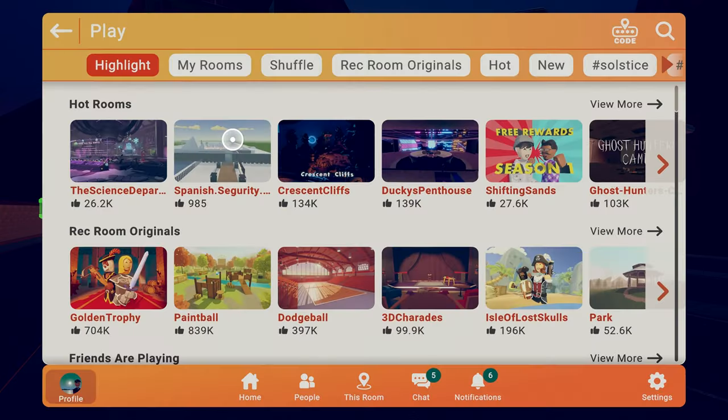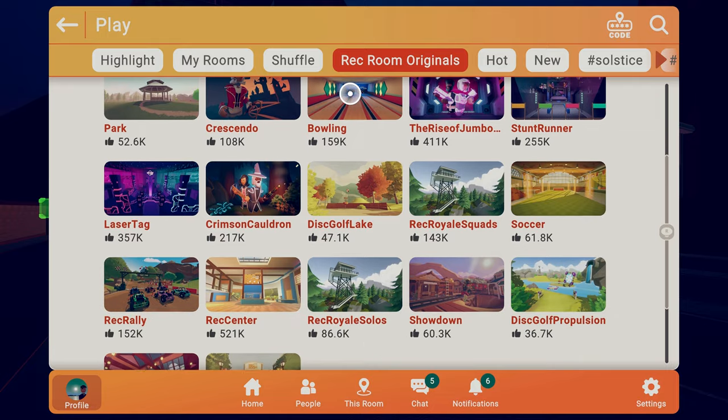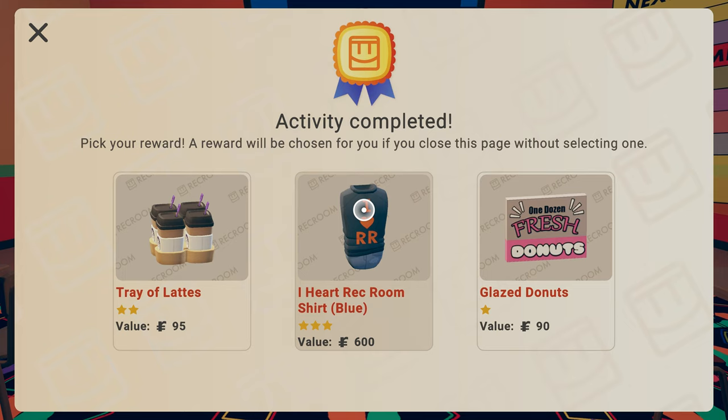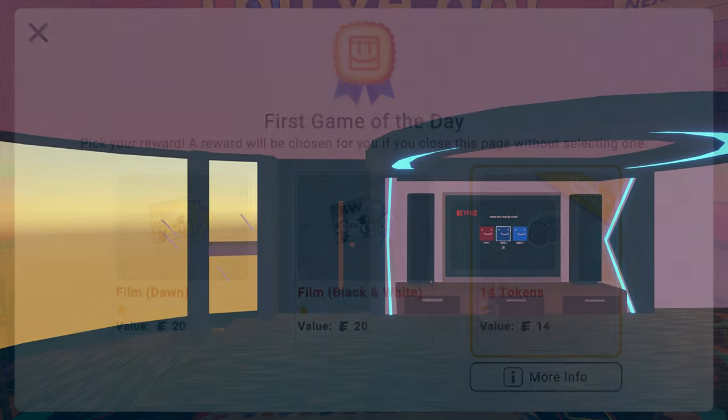The second way to get free clothes is by completing competitive Rec Room original game modes. After completing one, you will be given a box that can contain clothing items. Keep in mind, there is a daily limit on how many boxes you can get per day.